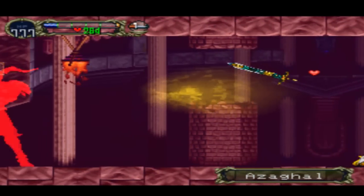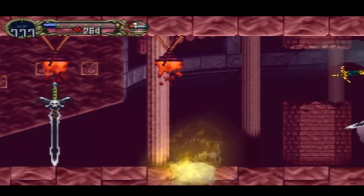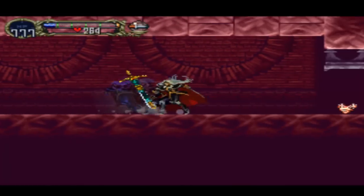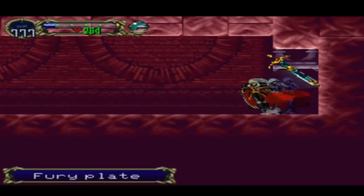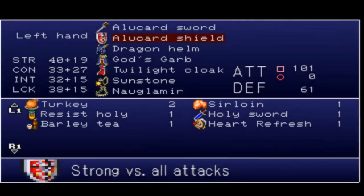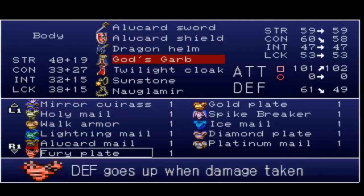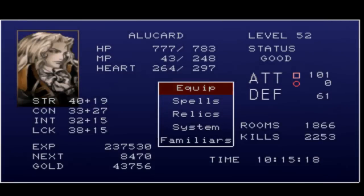I'm just gonna miss past these guys. Oh yeah, look at that — Fury plate. I actually think I remember this, but I don't remember what it does. Defense goes up when damage is taken. I'm not really sure what that means — I think it might mean just when your health is low, your defense is up, or something like that. Maybe. I'm not really sure.